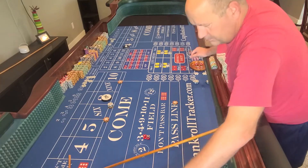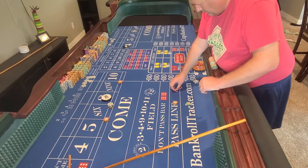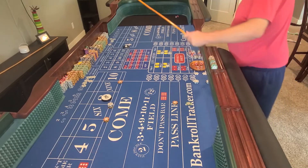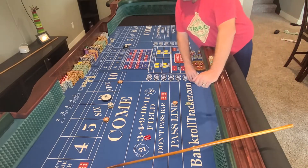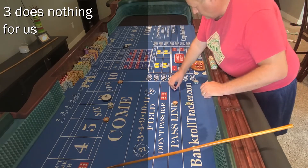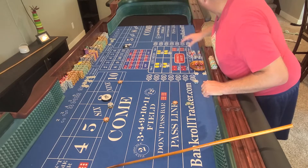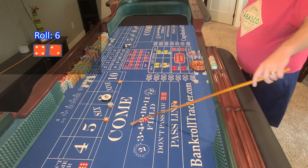Now let's go up to a quarter, low and hard — three. Speed was different on that throw, I don't like that. For anybody new to the channel, I like to throw consistent — a nice consistent throw. Doesn't mean it always happens, kind of like a golf swing. Six — usually roll a six.